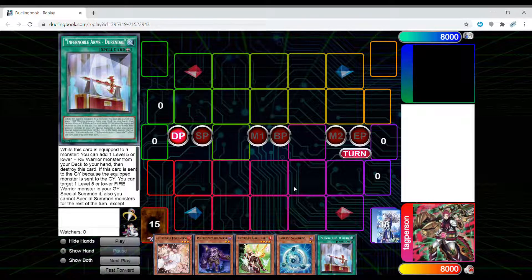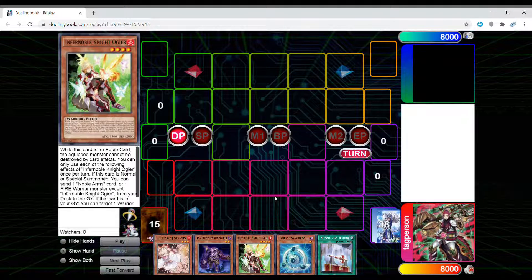This is my first TCG UBO video on my channel. I'm going to showcase a combo that I thought of for Infernoble Knights. This is post-banlist September 2020, and we lost Jet Synchron and O-Lion. O-Lion was probably our middle step to most of our combos.